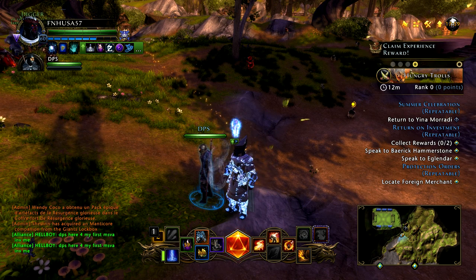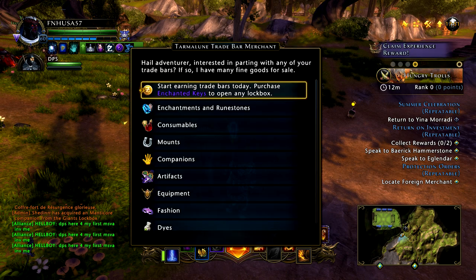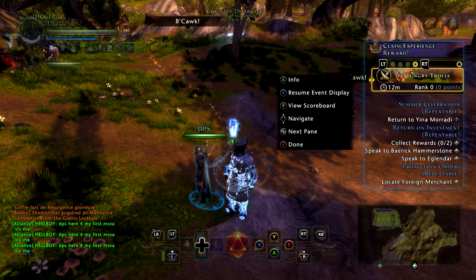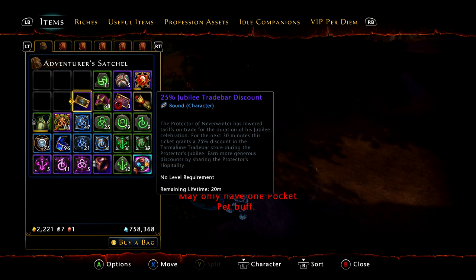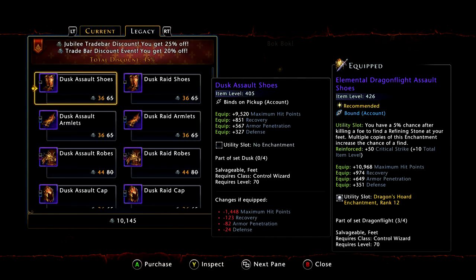Right now, this is the best possible combination you could get for pricing, but it doesn't matter — I'm going to show you regardless. At the time I'm showing you this, there is actually a promotion going on, which is the trade bar store discount at 20% off. I also pulled from the Jubilee event a 25% off coupon for the trade bar store, which does stack, which is awesome. That is a limited time coupon.